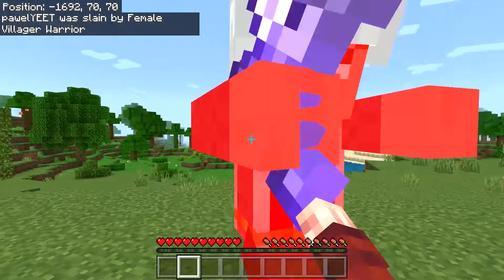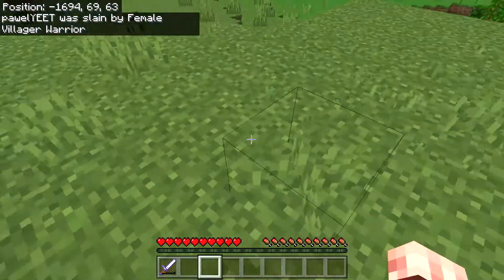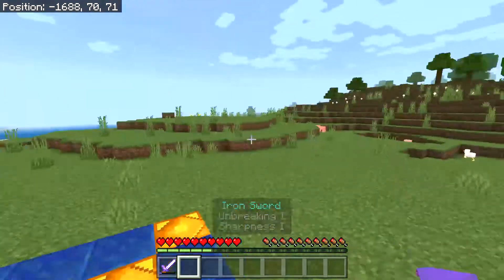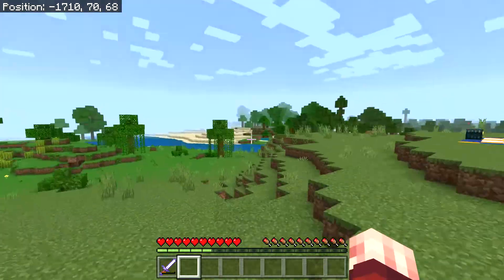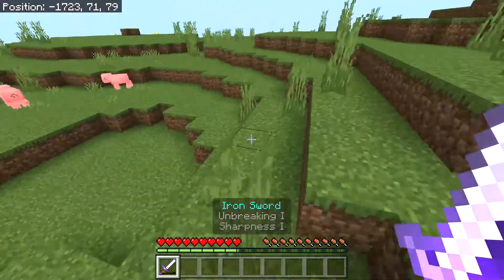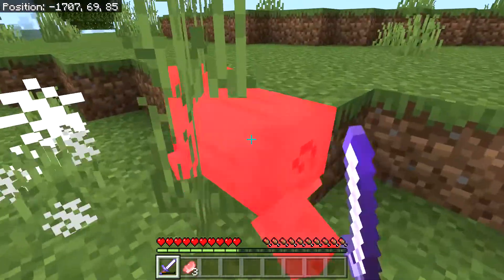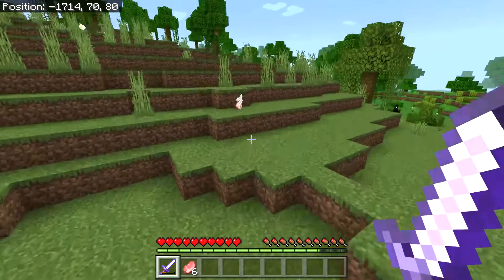Female villager warrior. Oh my gosh, wait, how much damage is this? This doesn't make damage? This is a diamond sword — like, we're good. Alright, let's go. Let me get some food first. It didn't drop anything. Oh, it did drop something, I just didn't realize.